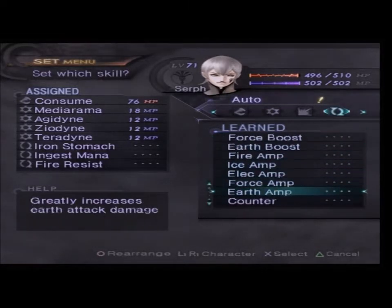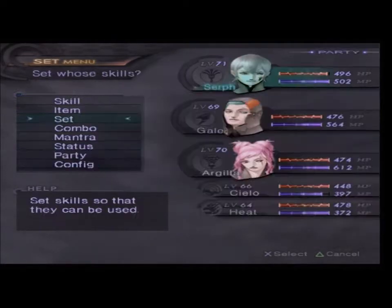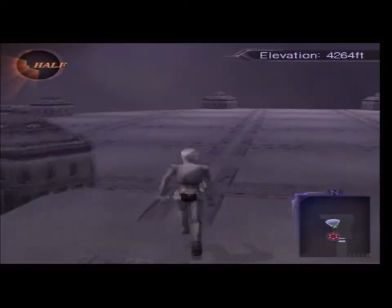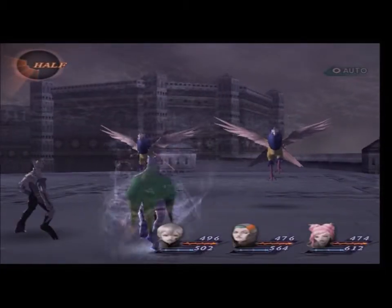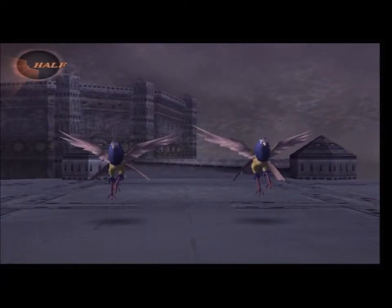First we gotta actually get across the bridge. I want to equip this because we're gonna be running from all the fights here, so we can save as much energy as possible for the boss — just so that we're not in a lot of trouble.